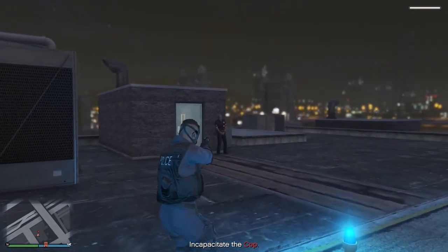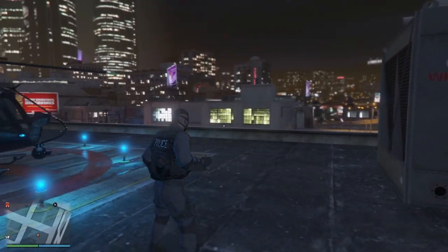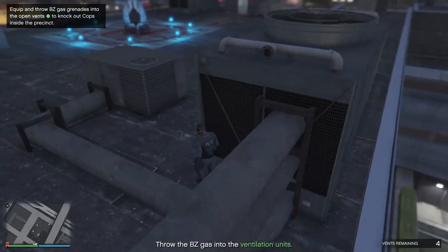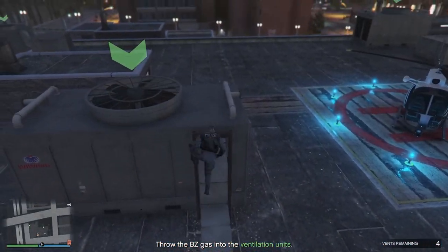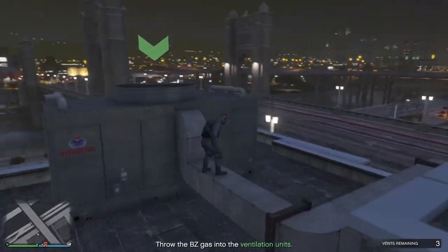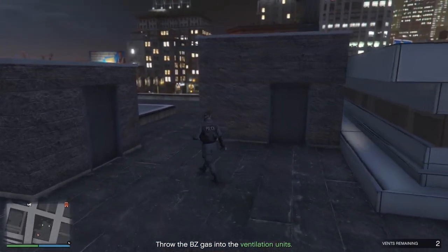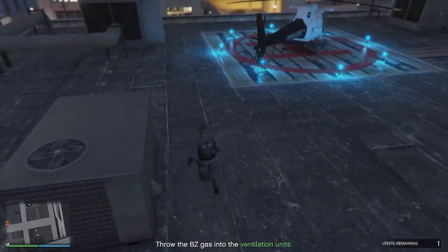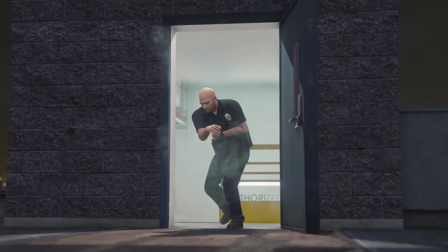On one of the bag missions you can stash a bag of weapons, throw a couple of gas grenades down into the vents, and most of the officers will knock right out. Once you put it in, the green dot disappears on the mini-map. There are a few of these to do. I was wondering how you get back up - it's a bit tricky. But that's them all done - that place is now full of gas.